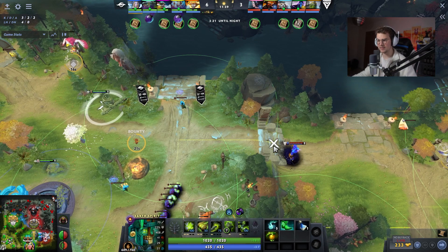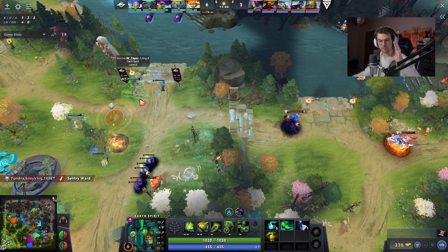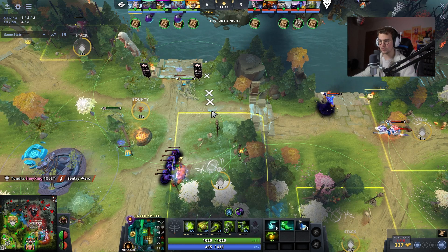3-3 is in the middle of the stairs — he turns around and walks the other way. Now remember that this line counts for both teams at the same time. So the moment that Secret are going to commit for a play that is across this line, they will die instead.